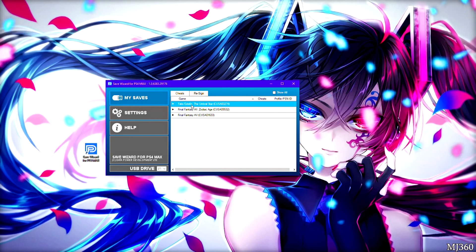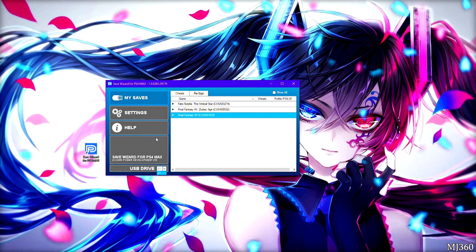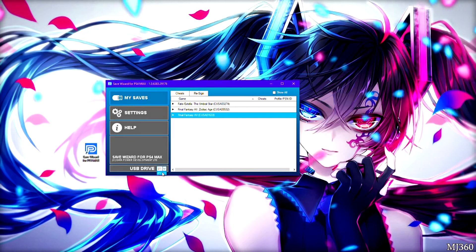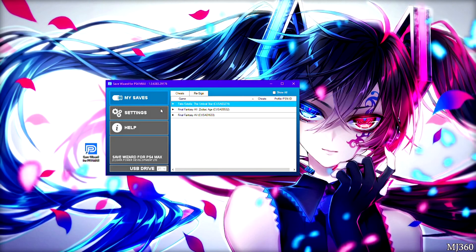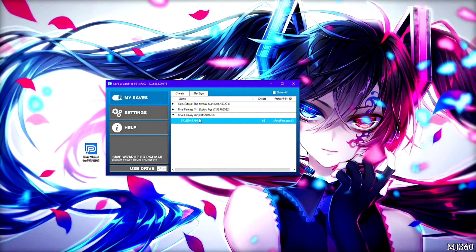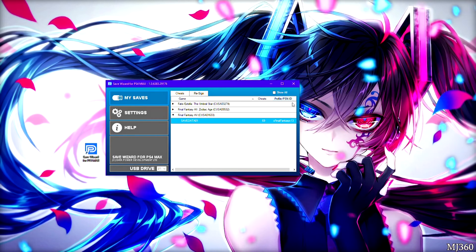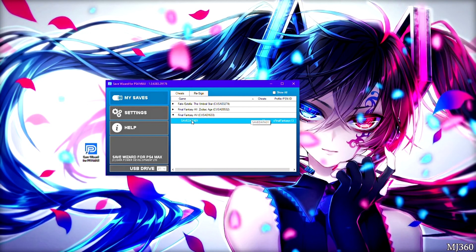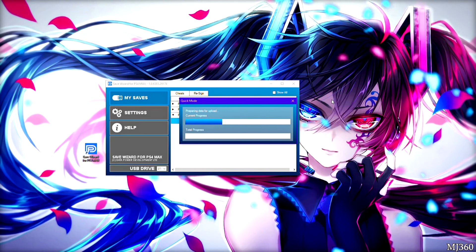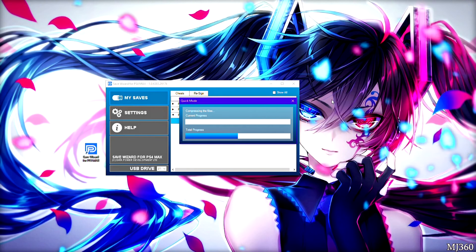Make sure you pick the right specific drive — if you have multiple USBs on your computer you'll need to specify which one it is. I only have one, and it shows three games. We're going to do Final Fantasy 15, so just double-click that. On the right side it shows your profile and PSN ID. Right-click and go to Quick Mode — it's going to take some time to connect to the server, so I'll fast forward this.